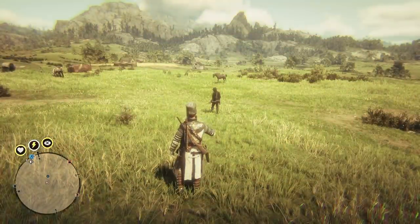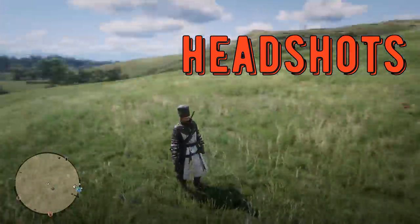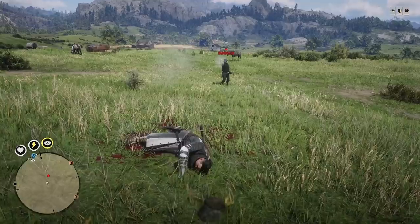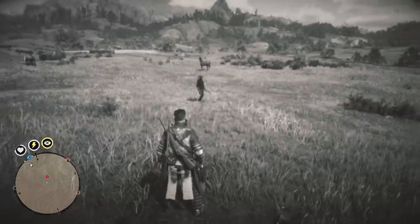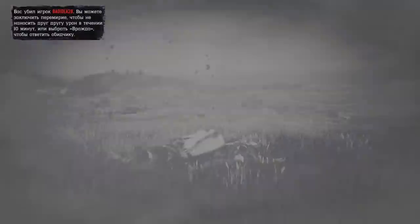The next question is: does explosive ammo deal higher damage with headshots? And the answer is yes. Take a look — the LeMat Revolver at close range against a level 3 health tonic. Body shot, we're fine. And now a headshot — you see the result. We tested this on different weapon types, and yes, headshots deal much more damage with explosive ammo.